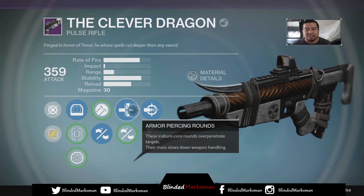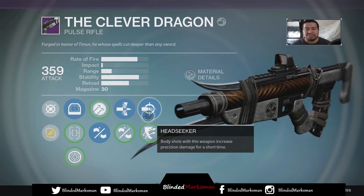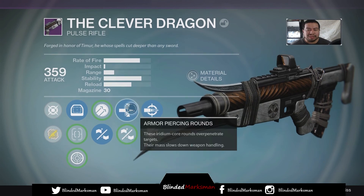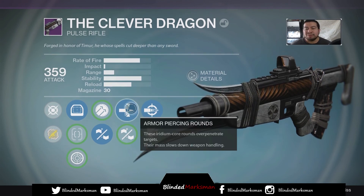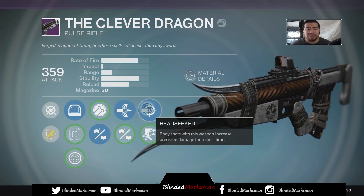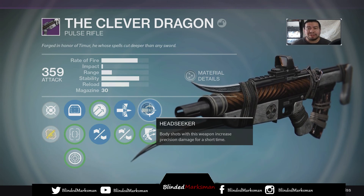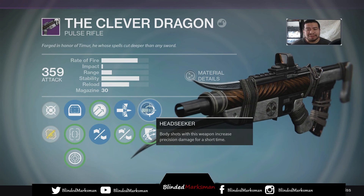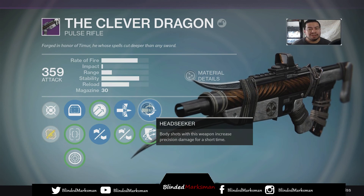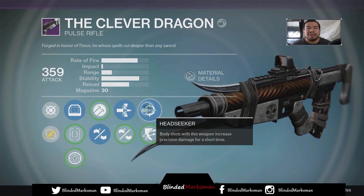So you really want some stability with this weapon. Armor Piercing Rounds to boost the range just a little bit, and then Head Seeker or Outlaw — I'd probably go Head Seeker just to get that bonus damage. Ideally I'd love to get High Caliber Rounds in the middle tier, but it didn't fall that way for me. I did use this already during Iron Banner and it performs beautifully. The recoil on this gun is really easy to manage — it just feels really spot on.